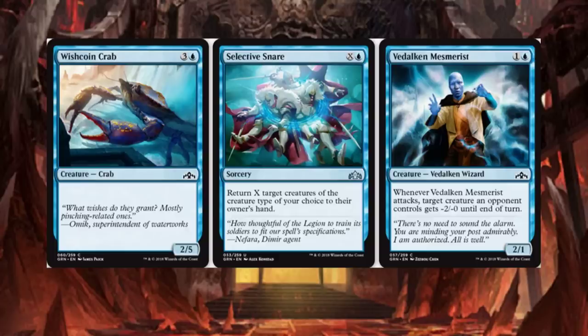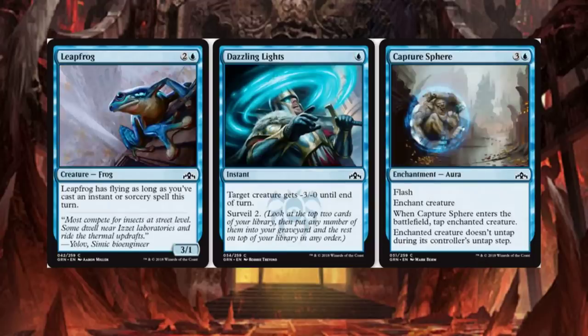Vildalkin Mesmerist — when it attacks, target creature an opponent controls gets minus 2, minus 0 until end of turn. A lot of limited play stuff, of course.